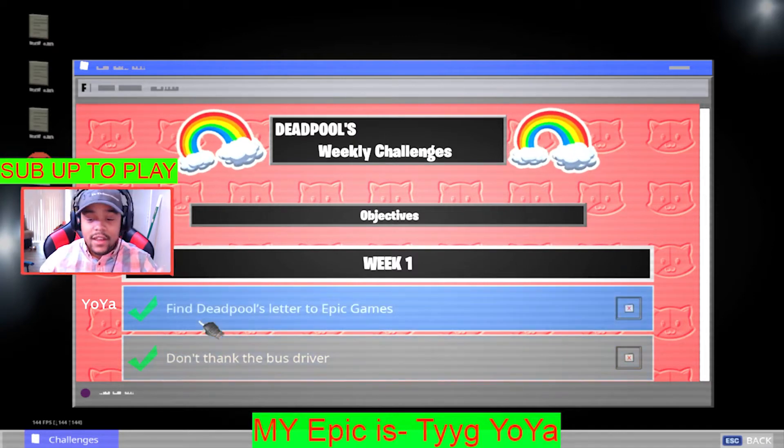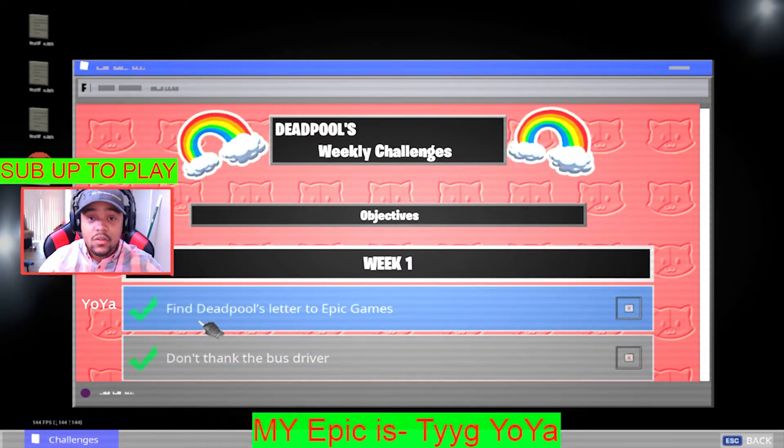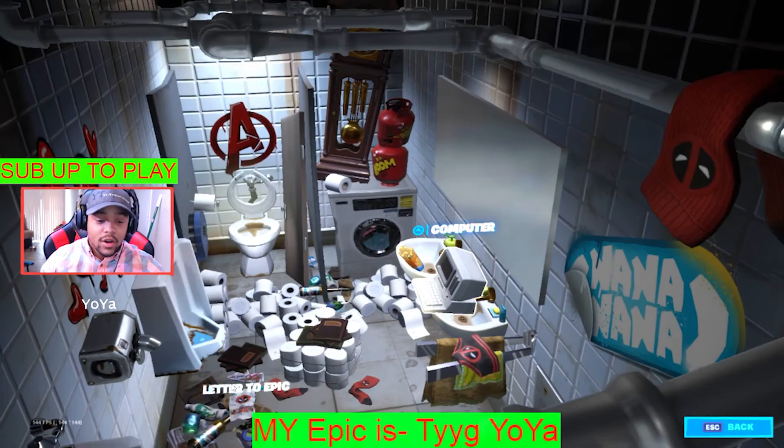The first challenge is find Deadpool's letter to Epic Games. So if you guys don't know where the letter is, just back out and go right there.